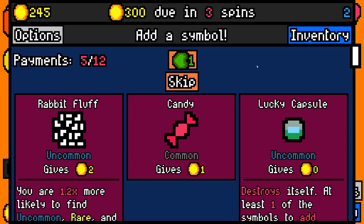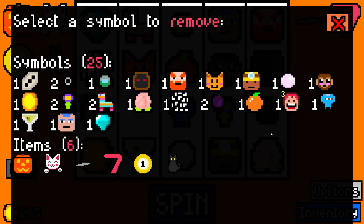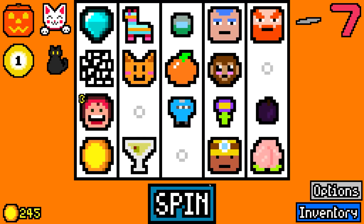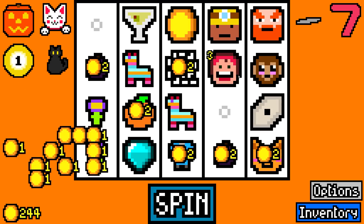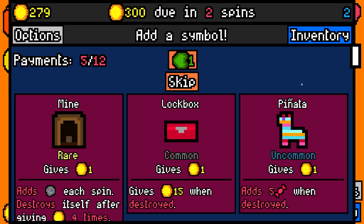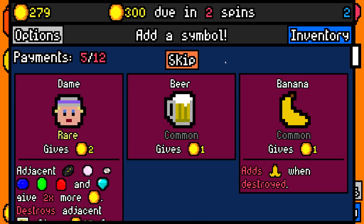I seem to be getting lucky with the fruit, so we're going to keep going with that. And while I'm at it, I'm going to remove some things like a pearl and then a cultist, because I need less crap on the board. There's more things that Mrs. Fruit can eat, and alcohol for the dwarf. I do also have a symbol that makes toddlers and candy worth twice as much, but I don't have a toddler yet, so I'm not going to bother.